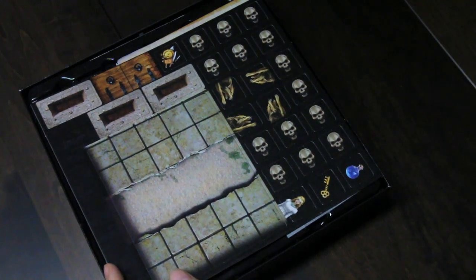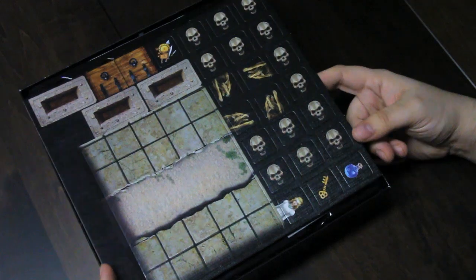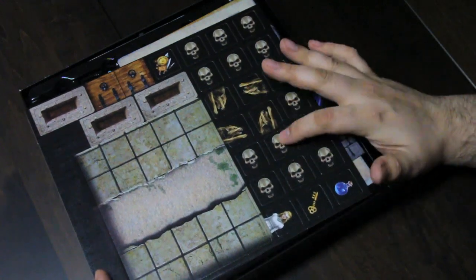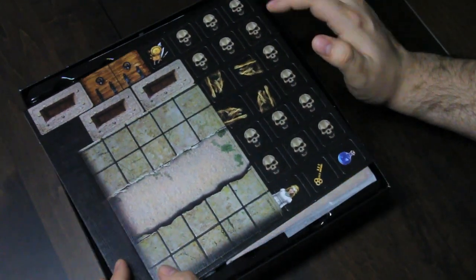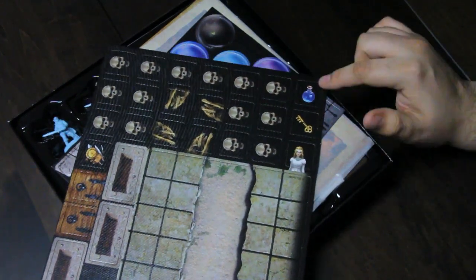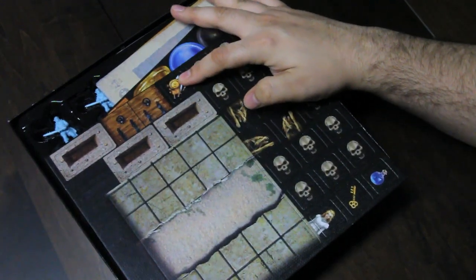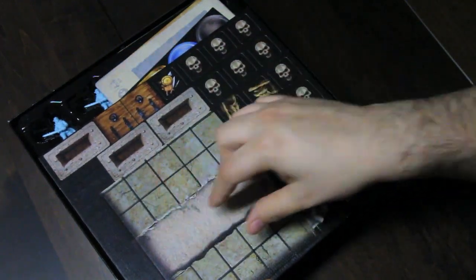Components. Component one: cardboard tile sheet. We have more markers to mark damage. We have an elf maiden, a key, a potion, what looks like wolves, trap doors, a pile of loot, some pits, and a little cracked passage.